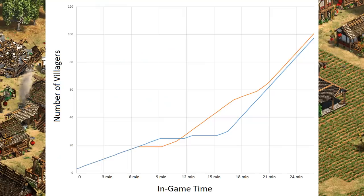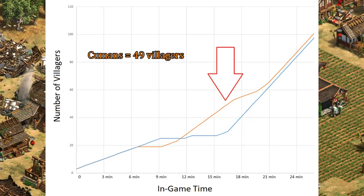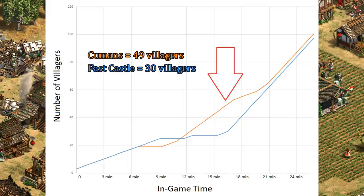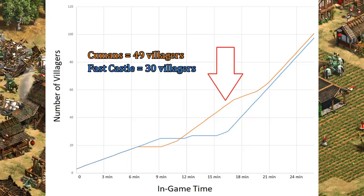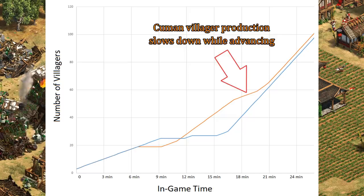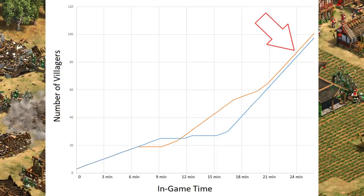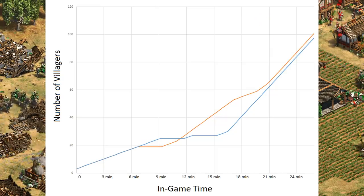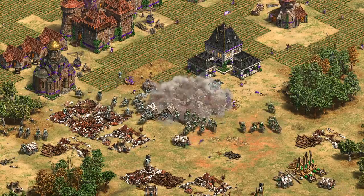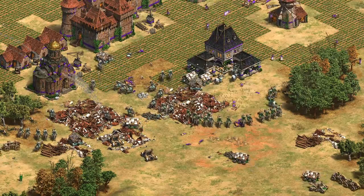Looking at the villager populations throughout shows you why it's such a powerful strategy. At 16 and a half minutes, for example, the Cumans player should ideally have 49 villagers, while the generic three town center boomer has 30. On paper that looks like an impossible advantage to overcome, though of course three town centers start to catch up to the Cumans too, especially since one town center is idled while advancing to castle age. Interestingly, the final count should be within a couple of villagers of each other if you use the advance times I laid out, and an especially late castle age advance for the Cumans player could even put them behind. Obviously, you still want to get to castle age in a reasonable time frame to have a third or even fourth town center, as well as access to knights, castles, and Kipchaks.